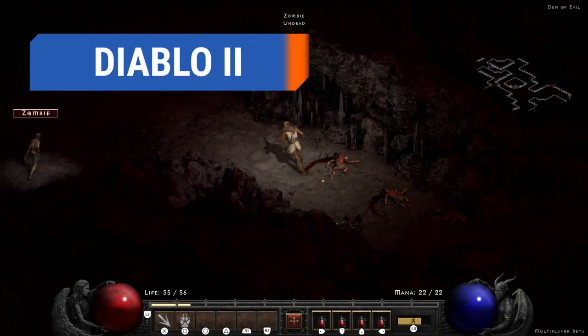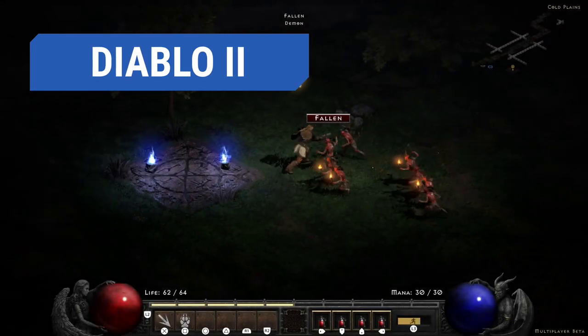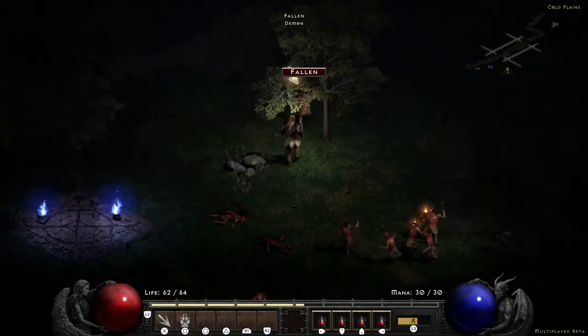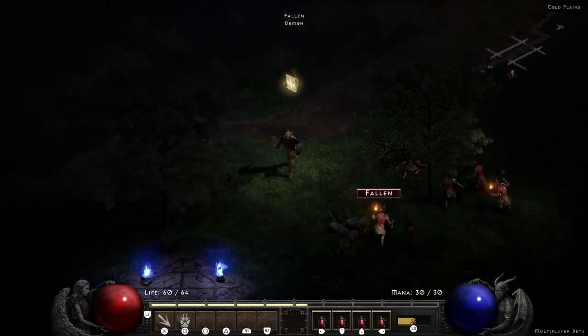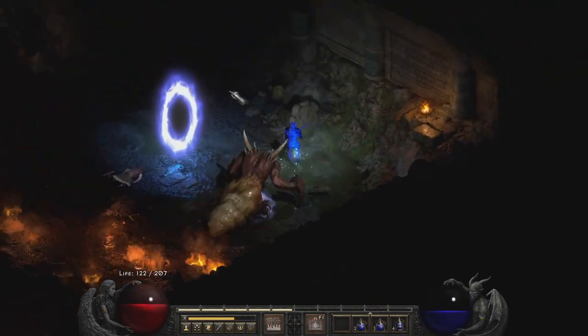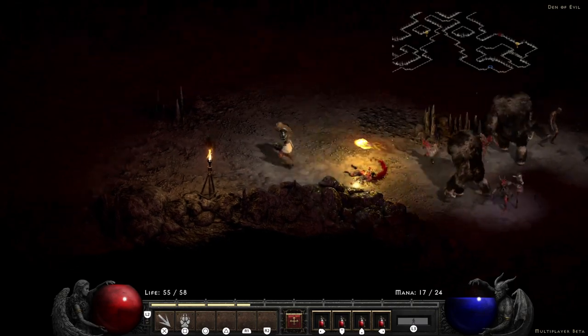If you prefer your action RPGs more old school and top-down, Diablo 2 is hard to beat. The game takes place in the randomly generated world of Sanctuary shortly after the events of the first Diablo. Using the unique abilities offered by each player class, you will unravel the mystery behind the corruption spreading throughout the land and discover the true motivations of the Dark Wanderer introduced at the beginning of the game. Your quest will ultimately have you facing the Dark Lord of Terror himself, Diablo.